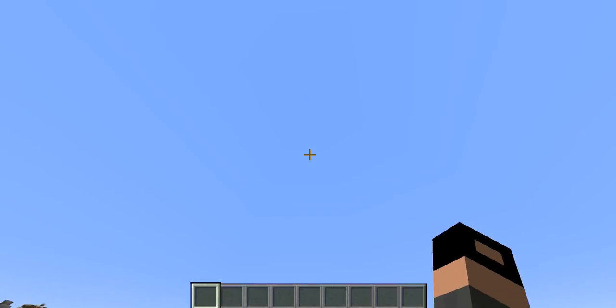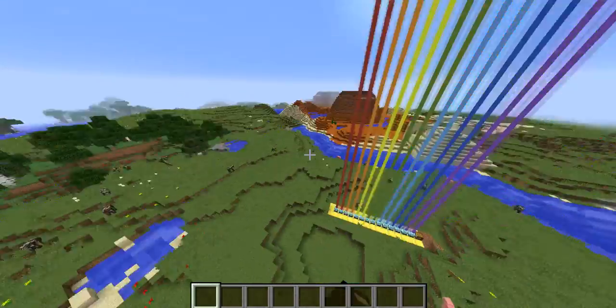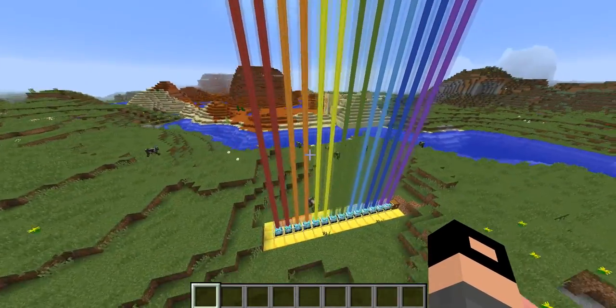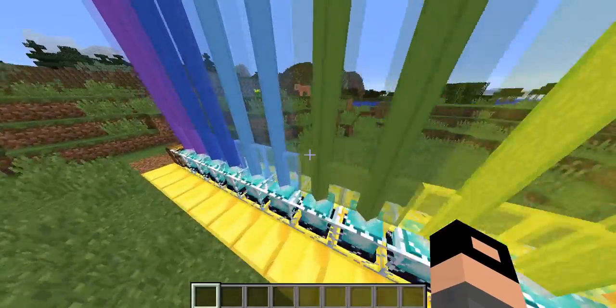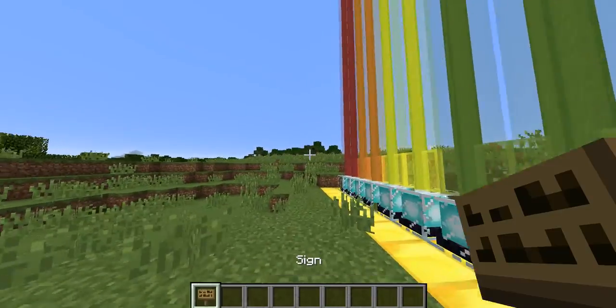Hey guys, welcome back to another Minecraft video! Today I'm going to show you how to craft a nice little rainbow. First, what you'll need is 14 beacons and about 48 gold blocks, iron blocks,